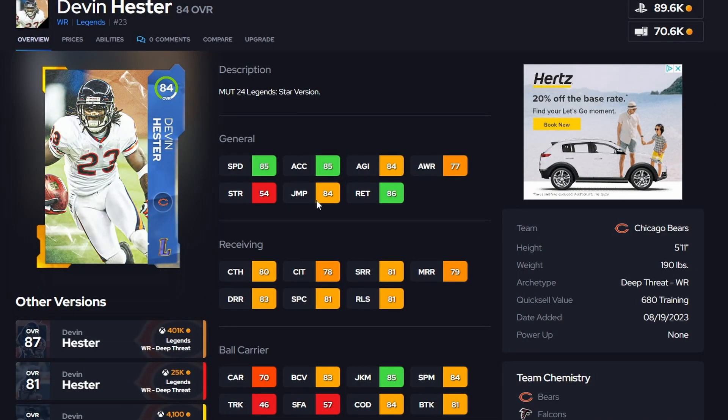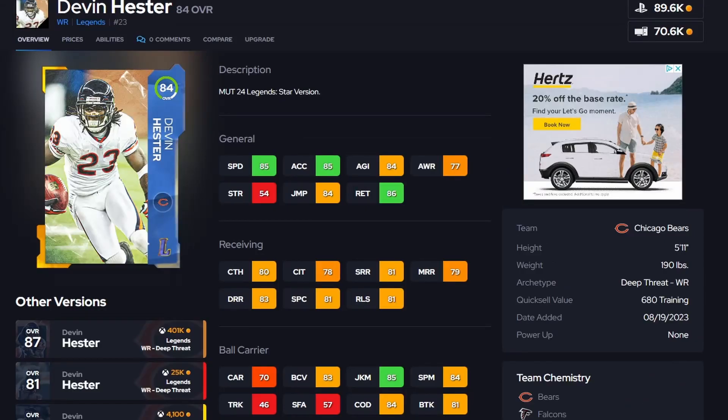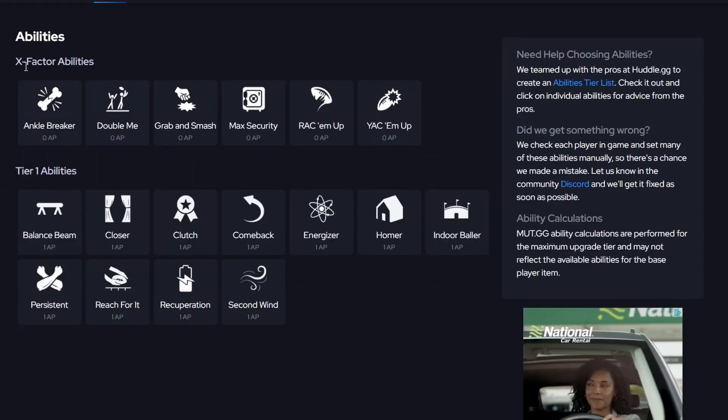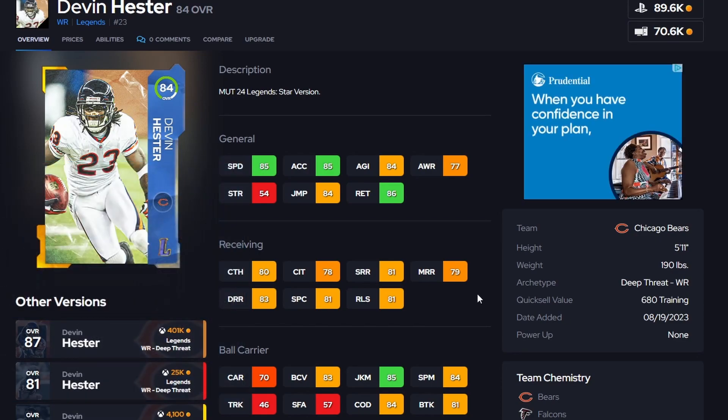Starting things off we're talking about 84 Devin Hester. His price is sitting around 100K but later in the week, around the next legend drop, his price is going to drop a lot — especially on Saturday when people are ripping promo packs. He's a must-have because of his speed: 85 speed, 85 acceleration, 81 short route running, 79 medium route running, and 83 deep route running. He's one speed less than Tyreek Hill and he's only an 84. Without abilities you can get this guy for a quarter of the price.